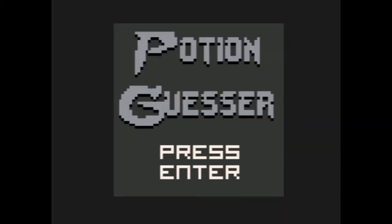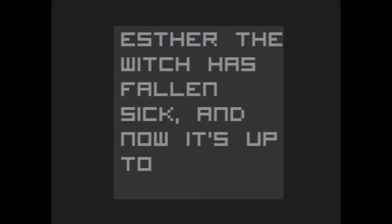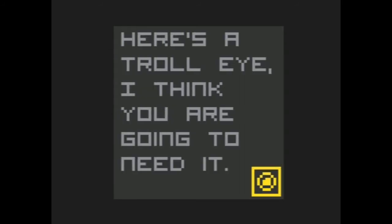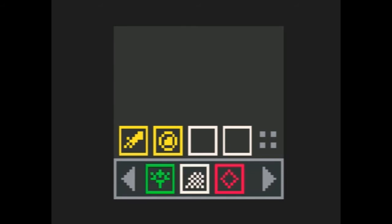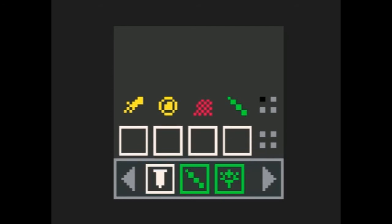We're playing Potion Guesser. We're going to hit play — I've read the controls. 'Esther the witch has fallen sick, and now it's up to you to create potions for her customers. Hey, I'd like to have a luck potion. Here's a troll eye — I think you're going to need it.' So now you have to guess what ingredients go in the potion. We know a troll eye goes in. Let's do a red one and a green one. One's correct — that one's probably the troll eye.